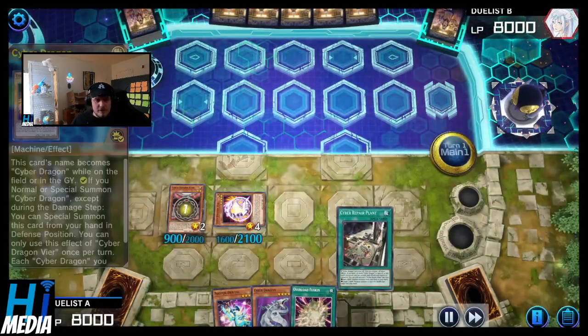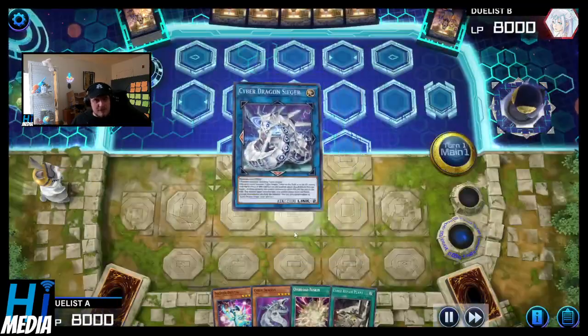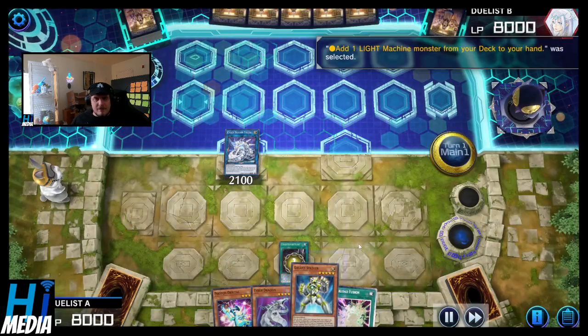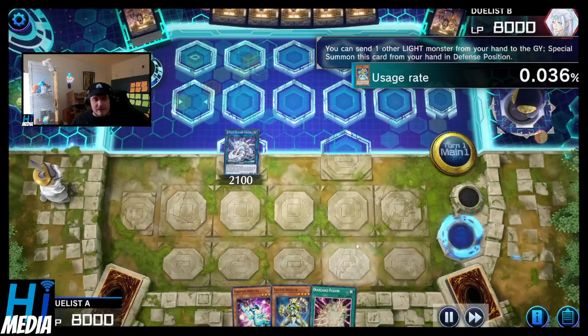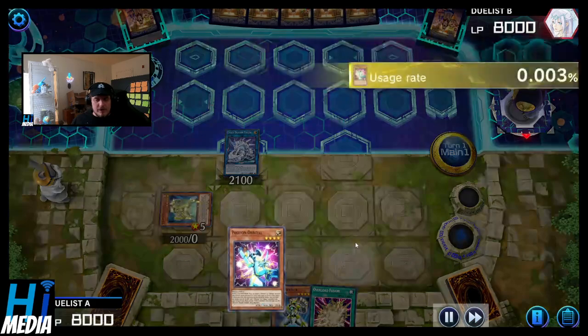Normal summon Core into Veer. Veer becomes Cyber Dragon. Veer going into Seeker. Activating Cyber Repair Plant, getting a Galaxy Soldier to hand. Activating said Galaxy Soldier, pitching the side draw. Activating Galaxy Soldier's effect, getting another Galaxy Soldier to hand.